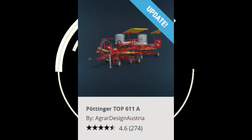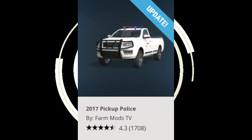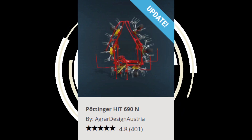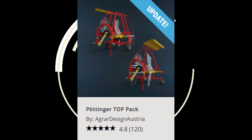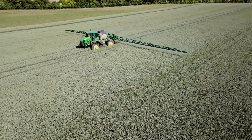We've got a few updates as well: the Passenger Top 611A by Agrar Design Austria, the 2017 Pickup Police by Farm Mods TV, Lizard MSL 3500 by Gian FS, Passenger Hit 690N by Agrar Design Austria, Passenger Hit 47N by Agrar Design Austria, Passenger Top Pack by Agrar Design Austria, and the Windmill by The Lord. That's your mods done for you.